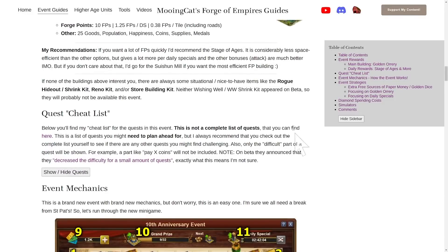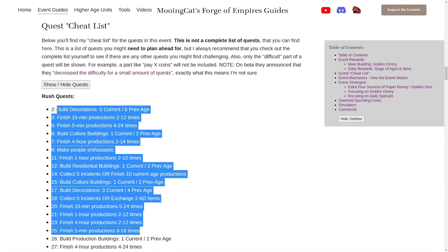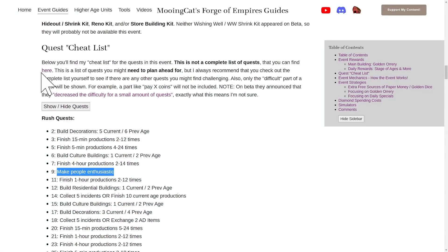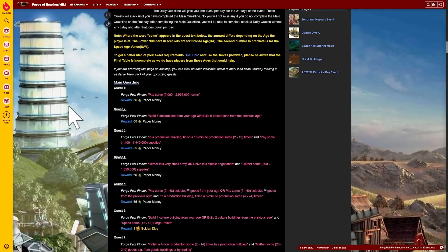Before I go into the mechanics, let me quickly mention the quest cheat list I have. This is not a complete list of quests, but these are the ones I think most people need to plan ahead for: production quests, collecting incense or the antique dealer, building some buildings, making people enthusiastic, and so on. You can find a complete list on the wiki page, which is always a very nice resource to have.